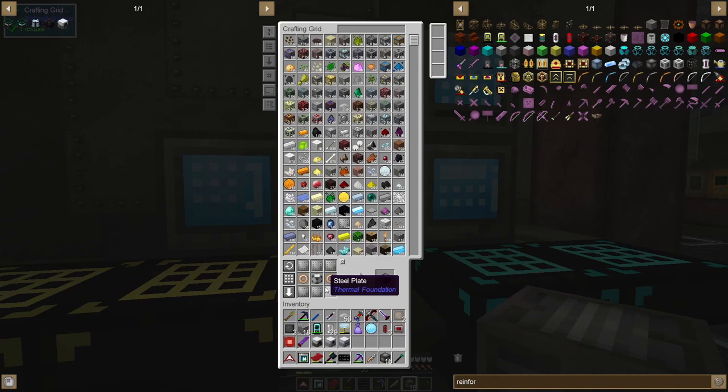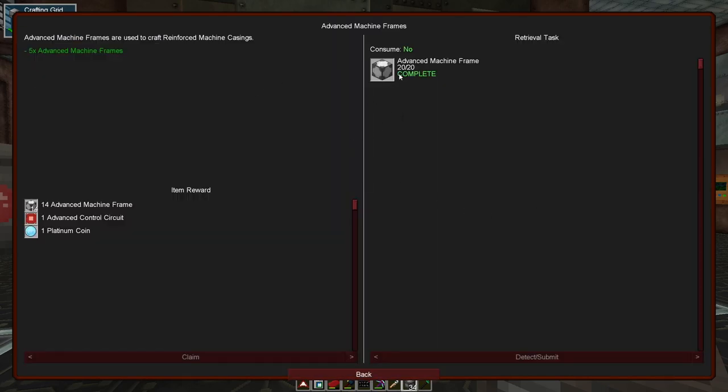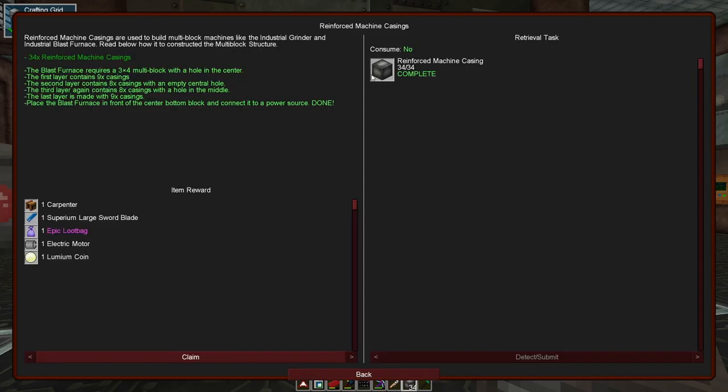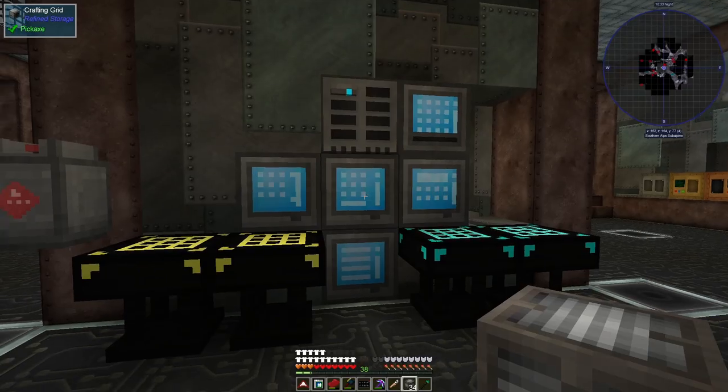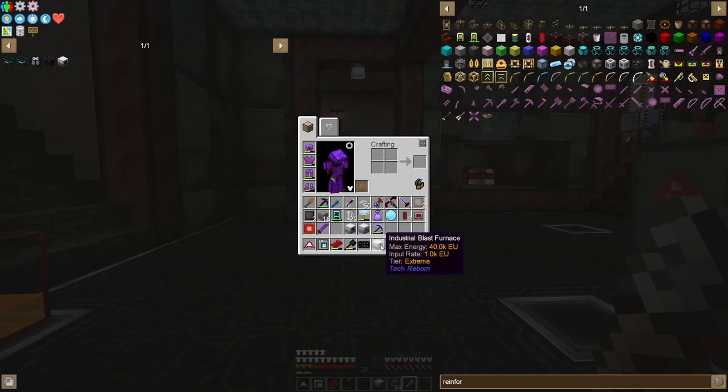This is quite a bit later - I needed a lot more steel than I anticipated. But I think we have everything: we needed 34 reinforced machine casings. The completed quest gave me 14 more frames, which was enough to create the 34 I needed. The blast furnace is 3 wide by 4 tall - a 3x3x4 multi-block. I have the wrench with me since you need it to break Tech Reborn machines, otherwise they just drop a casing.